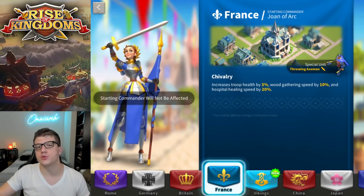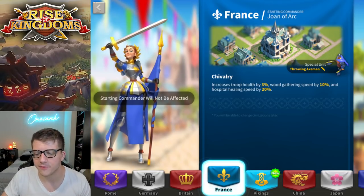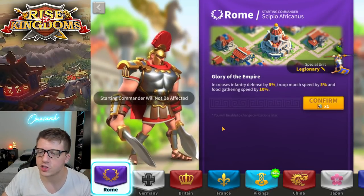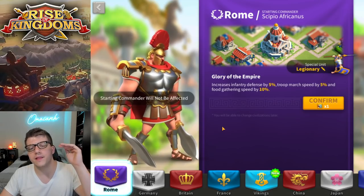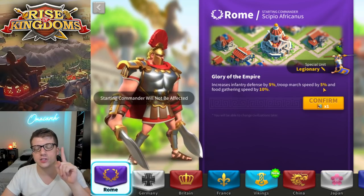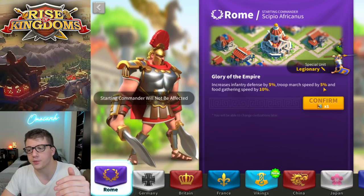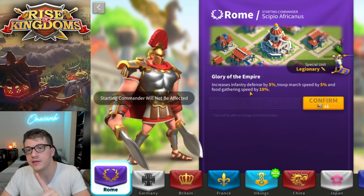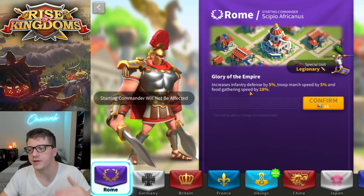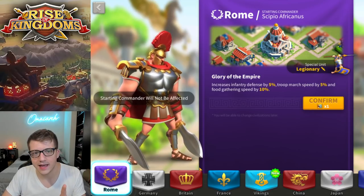We have four infantry civilizations and two honorable mentions. Starting with Rome — this is a great choice for infantry players in the late game specifically because defense is a great stat for infantry, and march speed is great for free-to-play players, giving you a slightly higher chance of escaping unfavorable fights. You'll also need the food gathering speed since infantry requires a lot of food to train.